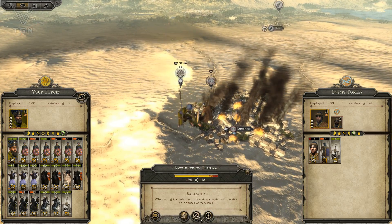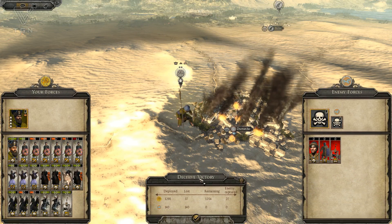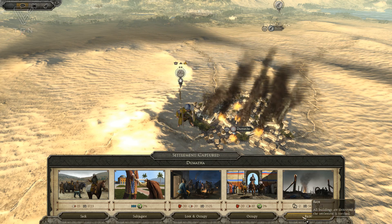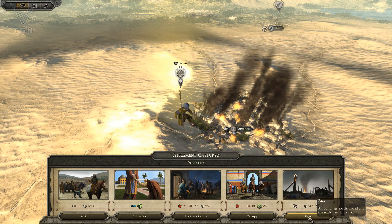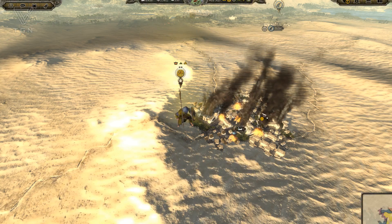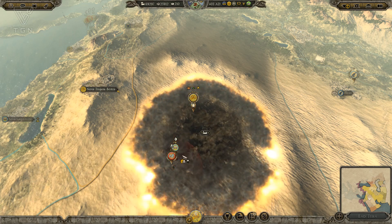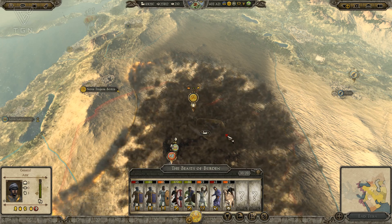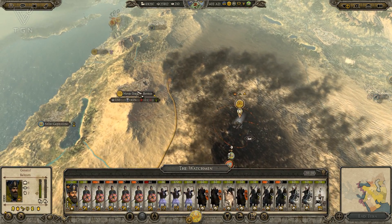I'm going to auto-resolve this, take a balanced stance. Bahram gave that guy a mace smashing and a nut kicking — I like it. And so the Ghassanids are dead. I am going to raze their settlement to the ground. I could subjugate them, but I don't want to do that because they'll probably backstab me. So we're going to thermo-nuke the Ghassanids. They do have this small army here, but I could care less — they're no longer a threat to me. Their guys won't be retraining, and they shouldn't have enough money to resettle. You can see there what Bahram does to his enemies.